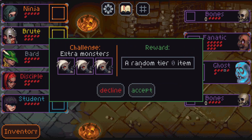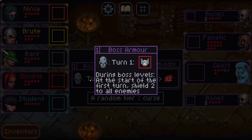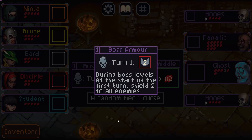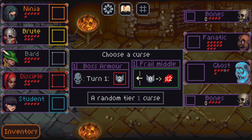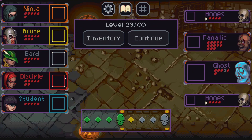Is this random tier zero for three archers? No thank you. What is this middle here — if you have gained no shields this turn, times two to incoming damage. That's messed up. During both levels at the start of the first turn, shield two to all enemy. I could probably deal with this, but middle means my bard will instantly die if we don't get a shield on him, so let's deal with that problem later.